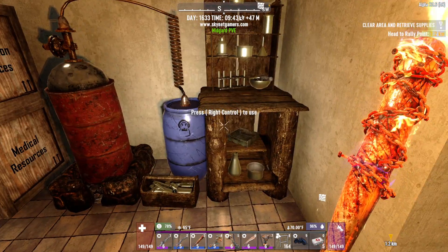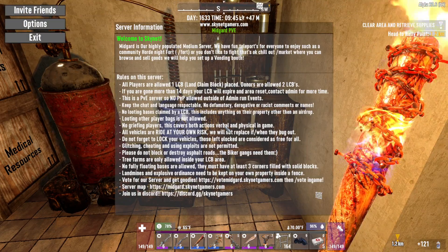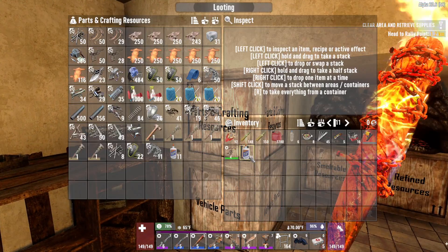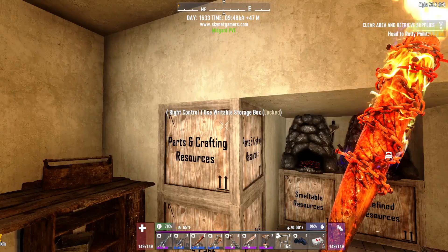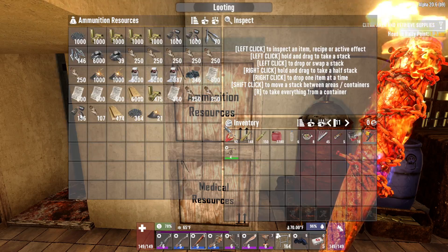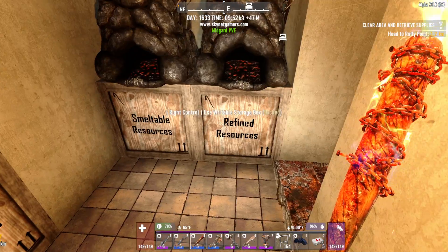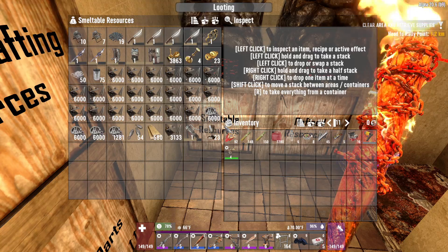Cement mixer — I need some glue in there. One chemistry station. All parts go in here. Resources, crash resources. Vehicle stuff goes in that one. Nothing in that one. Ammunition resources — plenty of stuff to make. Medical stuff. Refined resources. Smeltable stuff that never got smelted.